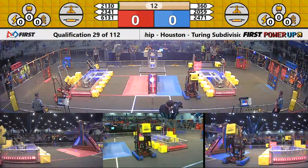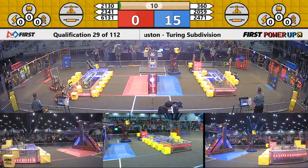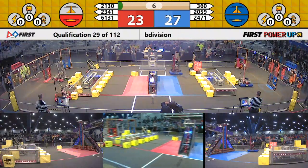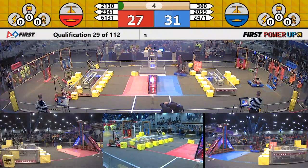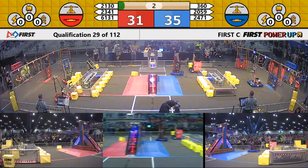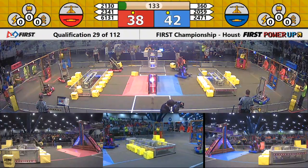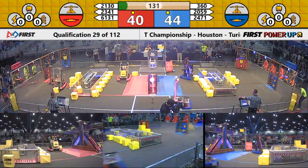Match 29 is underway with all six robots moving in autonomous, all six crossing the line. The blue alliance is scoring in their switch, the red alliance going in their switch. Both alliances are able to get a ranking point via their autonomous scores.